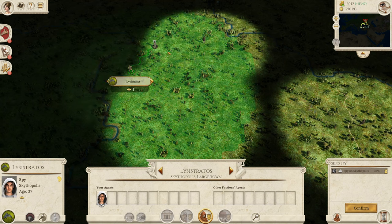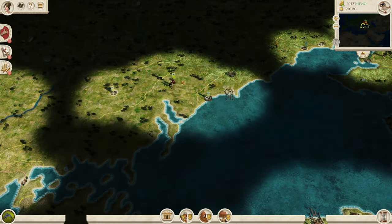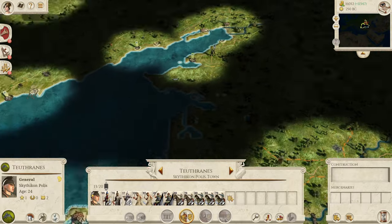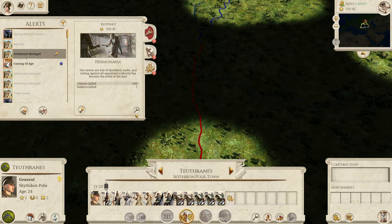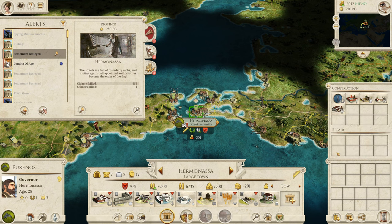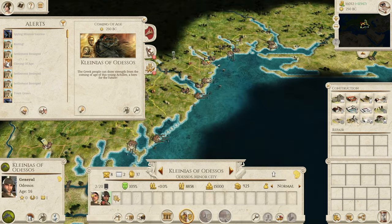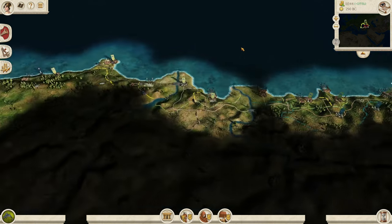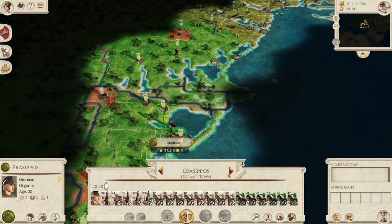We used three spies in this whole region to finally find Scythopolis over here. I'm pretty sure that's the right settlement. Luckily it's not going to take too long to get there. We have some rioting in Hermonasa — all of these settlements over here are really unhappy all the time, which is a shame. We've got another guy coming of age — we'll send him further north. Trapezus is back under siege again by Trapezus themselves, which is really annoying.